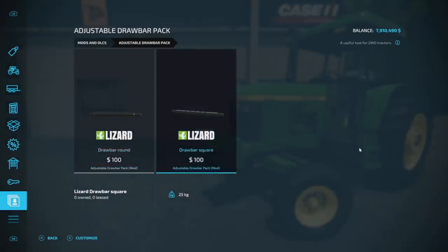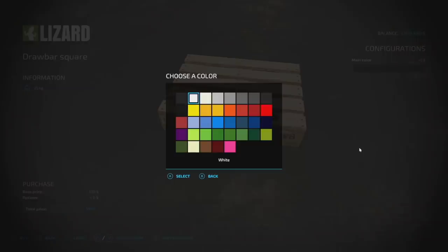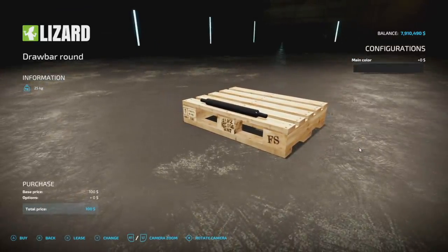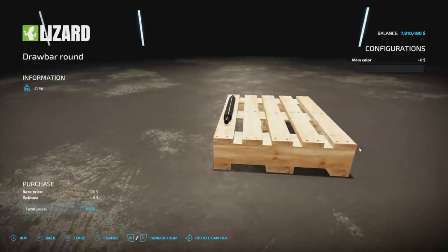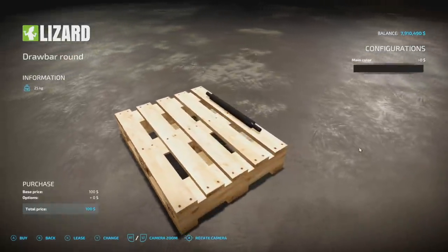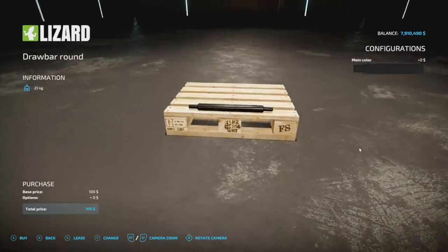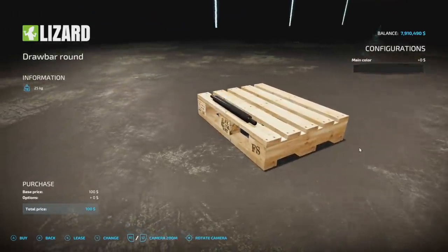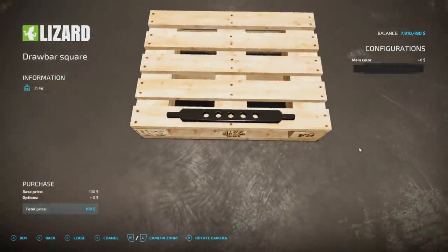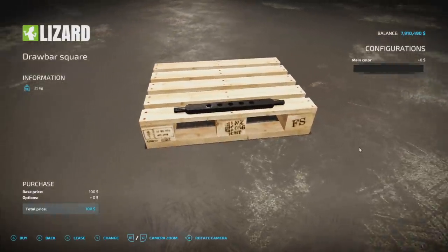Also from EY Monning we have the Adjustable Drawbar Pack. These were in Farming Simulator 19 and I was confused about their purpose, but the mod now includes a nice description. In real life, two-wheel drive tractors struggle on slippery ground when towing heavy trailers. This tool applies force upwards from the bottom of the trailer's drawbar, transmitting some of the trailer's weight to the rear wheels of the tractor, which decreases the possibility of skidding. Cool for realism — otherwise you'd probably skip it.